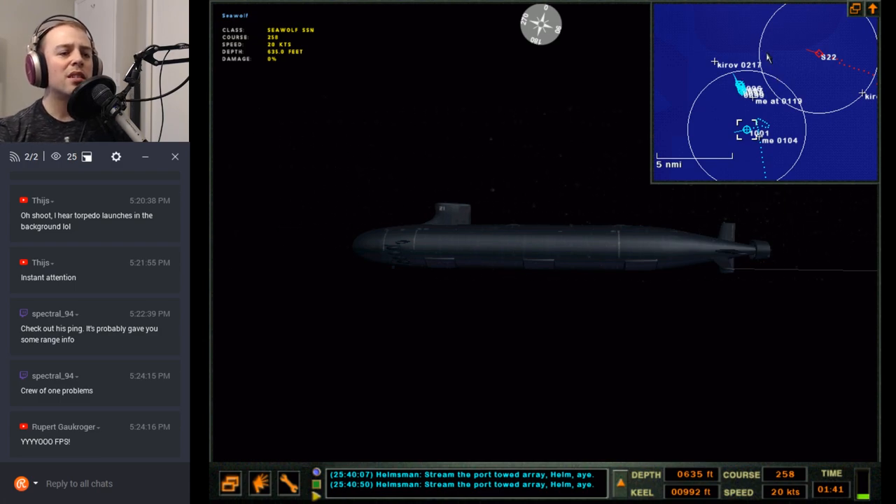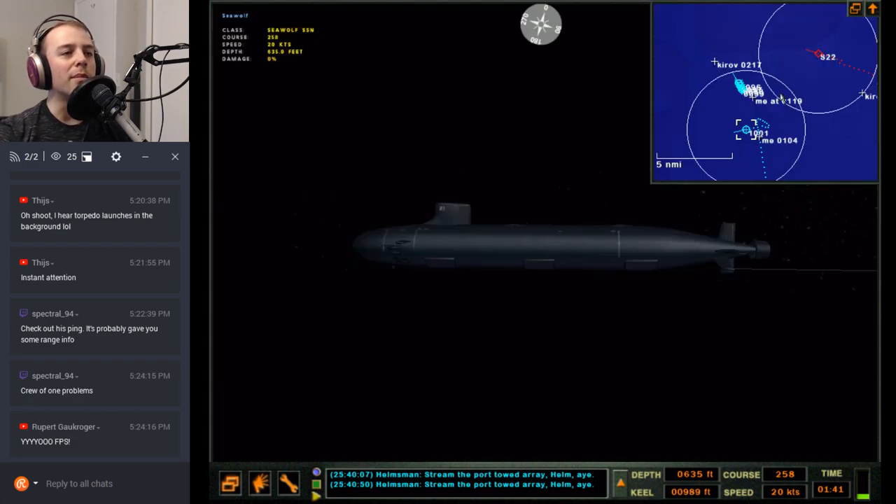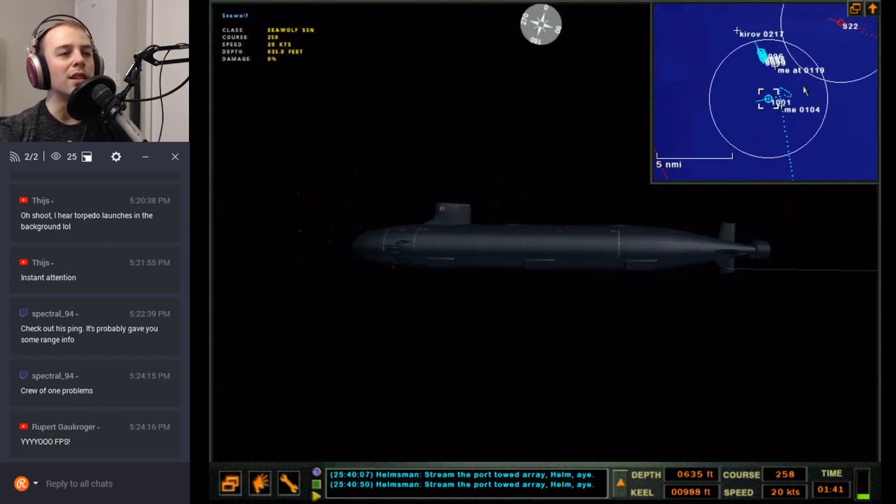I'm going to trust my data. My assumptions are: I'm underneath the layer, my math is correct, the shadow zone is at that point, and my toad was above the layer at launch so I was still hearing the Kirov.